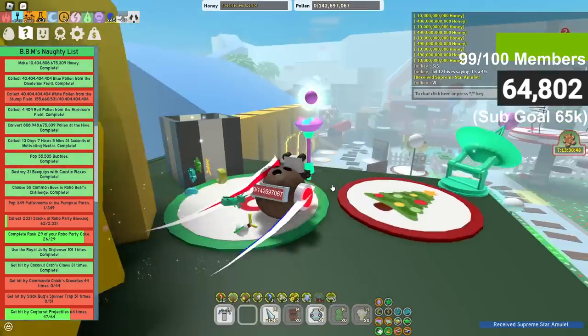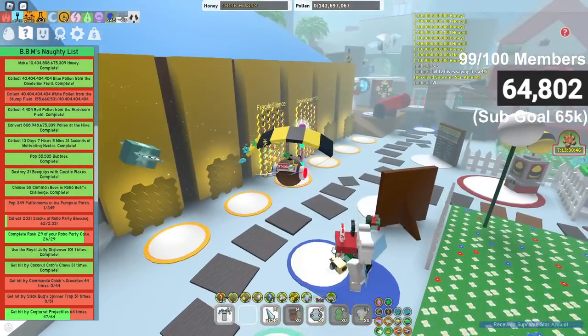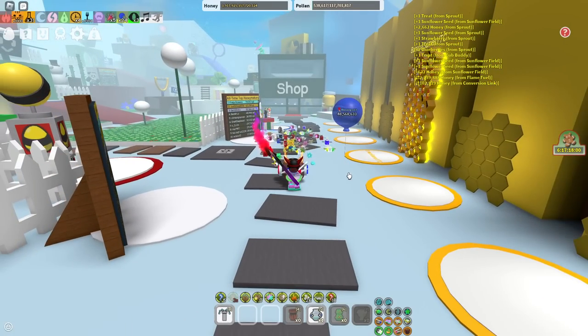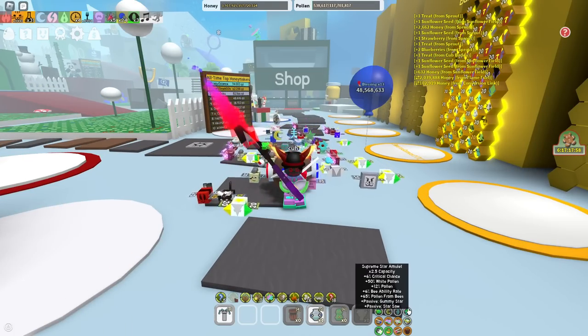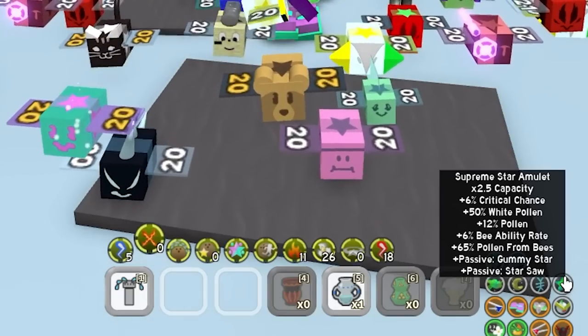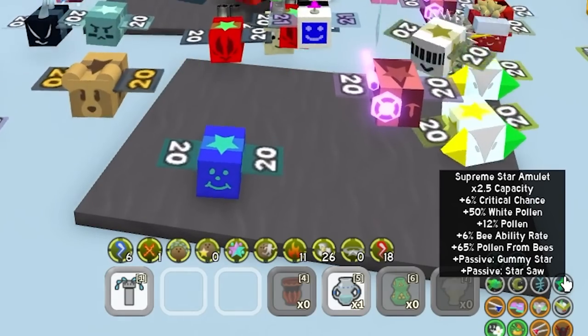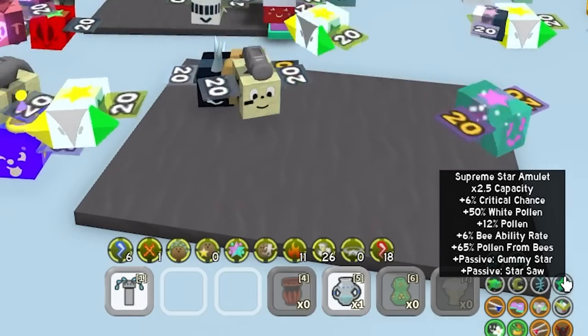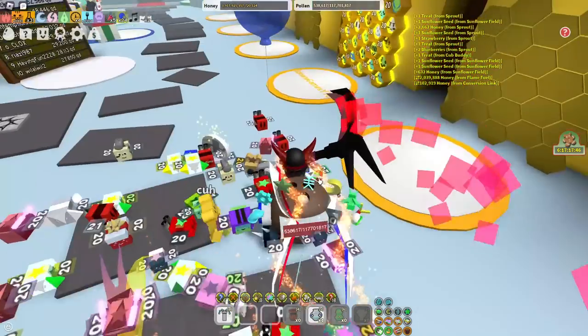Yeah, that's good — that is very good! Six percent crit chance, that's nearly max. Chat, that is good — we have a five out of five SSA! Six percent crit, nearly max as I said, fifty percent white pollen, twelve percent pollen, six percent bee ability rate, sixty-five percent pollen from bees — five out of five, looks good.